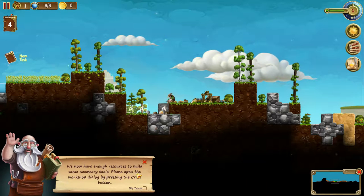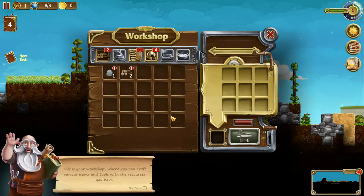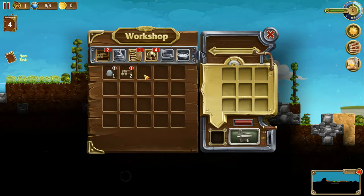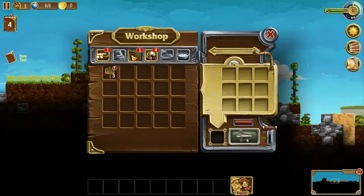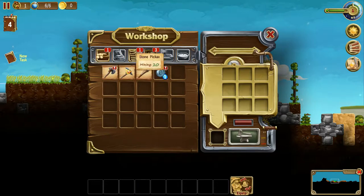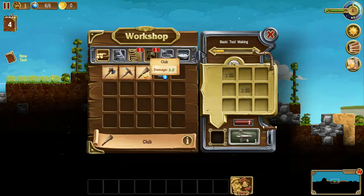We now have resources to build some necessary tools. Open the workshop dialog by pressing the craft button. Yes, I shall do just that. This is my workshop, where I can craft various tools and items. Let's craft some things for the dwarves. I guess an axe is a good thing to start with. We don't have enough stone quite yet, but we do have enough wood to craft a little club, so I'm gonna do that first.